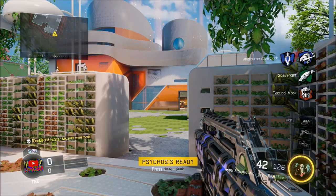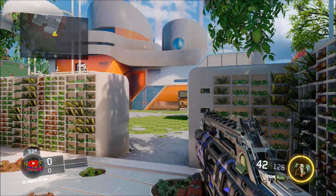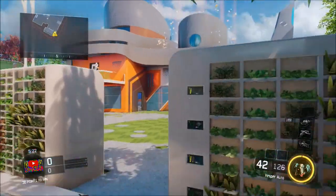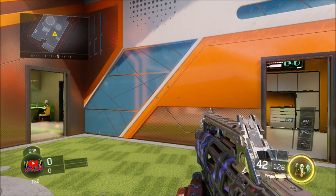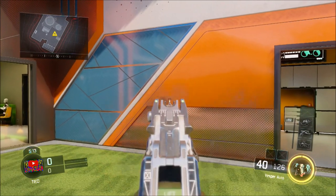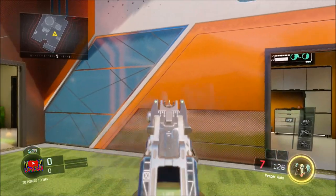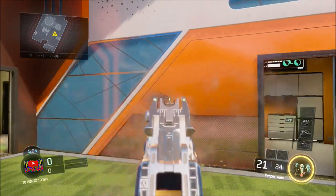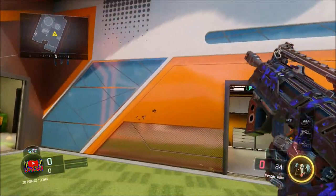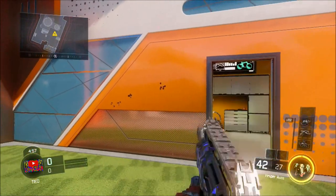Another trick I want to talk about for medium or even long range shots — the trick here is pretty similar. What you want to do is tap the fire button. Don't hold it down spraying everything, just kind of tap it like I do here. As you can see the recoil is pretty steady. Don't hold it down when they're at far range, just tap it.